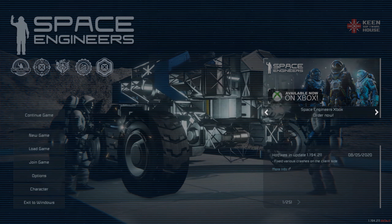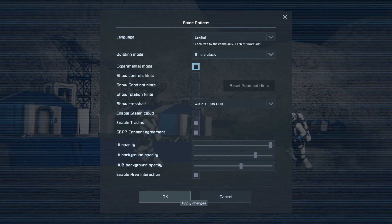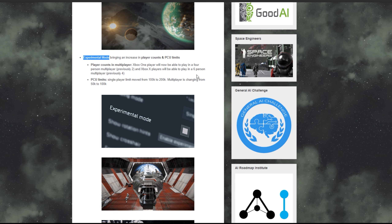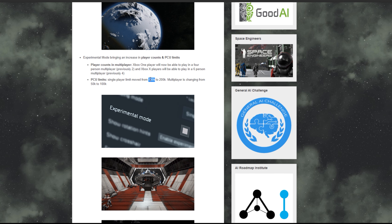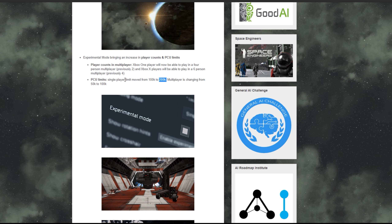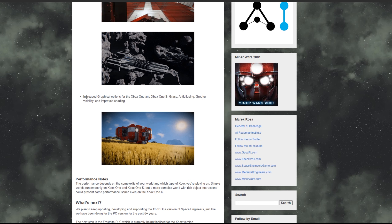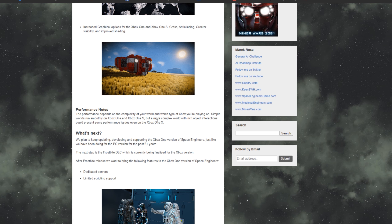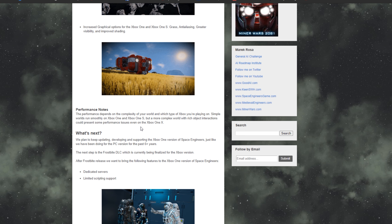The Alien Planet is a higher gravity planet with 1.1g, a non-breathable atmosphere, and every ore except uranium and platinum. It is considered a hard start planet, and if you have AI spiders enabled they will appear there. Titan is the moon of the Alien Planet — it contains a small non-breathable atmosphere, spiders also appear there, every ore except uranium, and 0.25g gravity. Enabling experimental mode in your main game options will allow an increased player limit and increased PCU limit, though it can be buggy. The new player count limit in experimental mode has been increased from 2 to 4 on Xbox One and from 4 to 6 on Xbox One X. The PCU limit increased from 100k to 200k in single player and from 50k to 100k in multiplayer. This series has been adjusted accordingly. New graphical options for Xbox One and Xbox One S include grass density, visibility distance, and improved shading. Things to look forward to include the Frostbite DLC with new blocks, paint textures, and the ability to paste the planet Triton into an existing world.